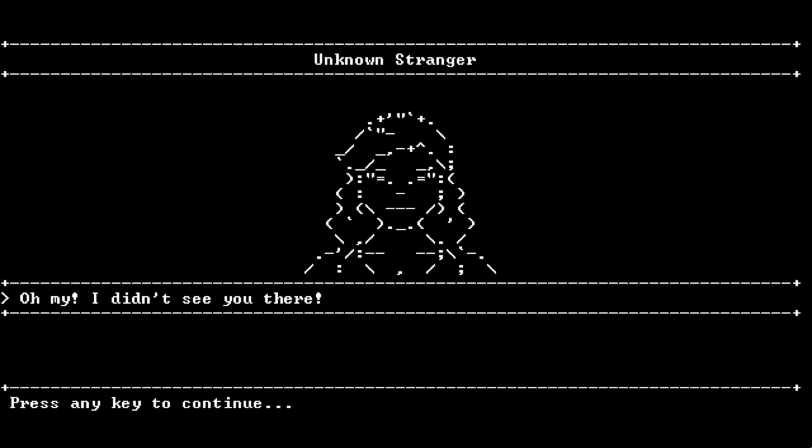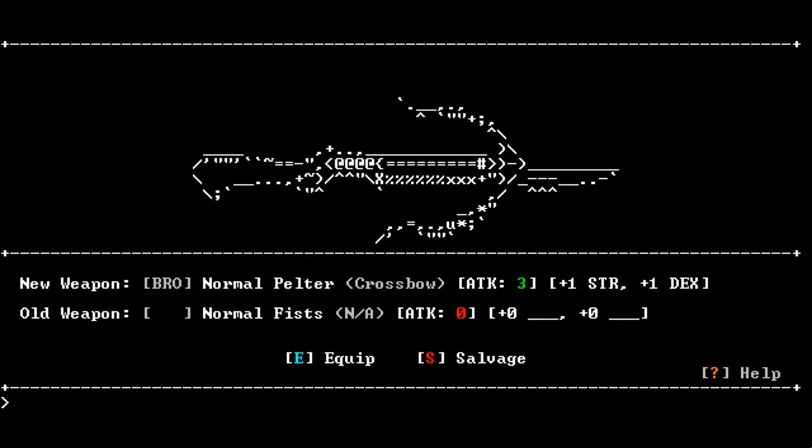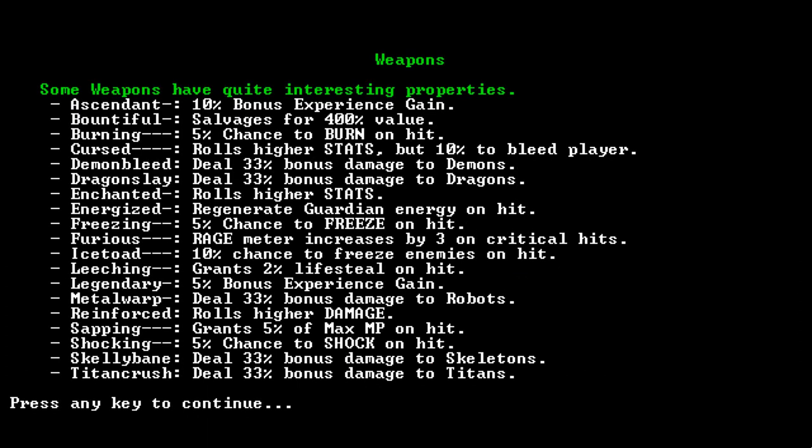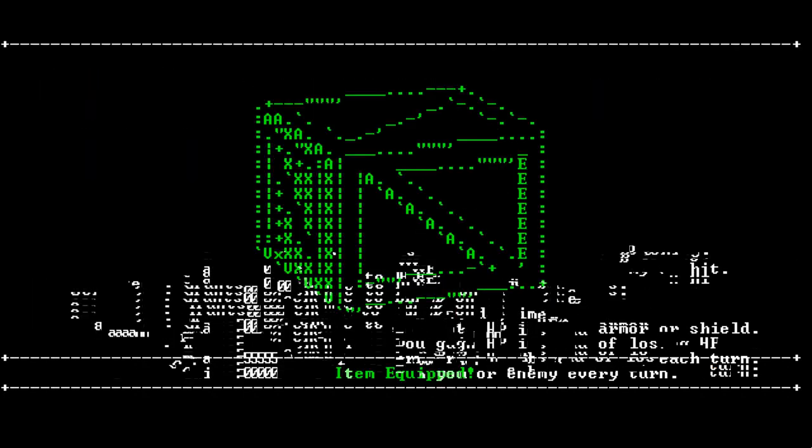Oh, I didn't see you there, unknown stranger. Why are you naked? Here, have some items — quickly, you must head to gate 16. You have received a heavy crate of gold pieces. We open it, and we have the old weapon — we have nothing obviously, so we're going to equip the new weapon which is a normal pelter. It's much better than a normal fist because it has three attack instead of zero, plus one strength and plus one dexterity. Goodbye fists — you never did anything for us. You can also salvage it or press the question mark for more details. If it's bountiful, salvage is for 400% value. Let's equip it.